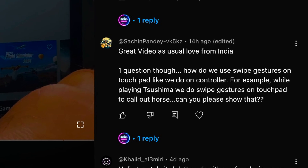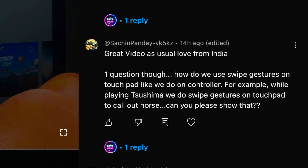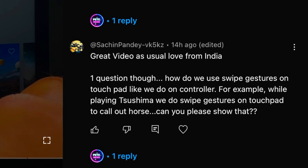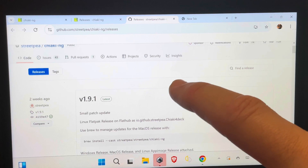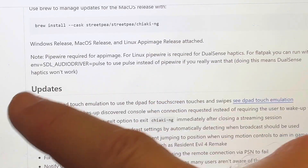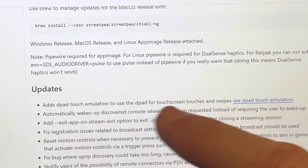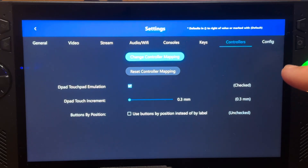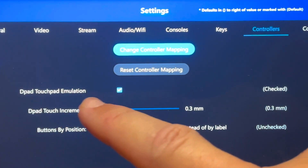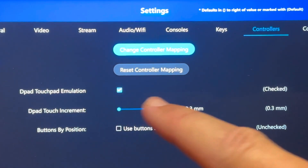A viewer from India, Sachin Pandey, asked how we can use swipe gestures on the DualSense touchpad — like to call out Horse in Ghost of Tsushima. I don't think this is possible on PS Play, so Chiaki may actually win this features category. In the latest Chiaki NG 1.9.1, they've added the ability to use the d-pad as touch emulation. Under the controllers settings in Chiaki we can enable d-pad touchpad emulation and have swipe gestures using the d-pad — pretty neat.